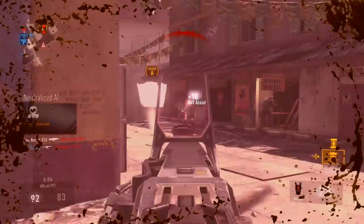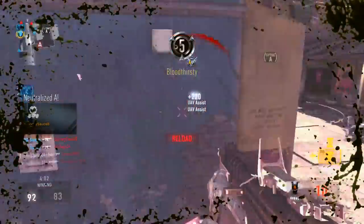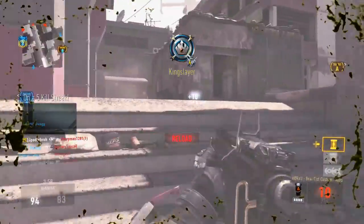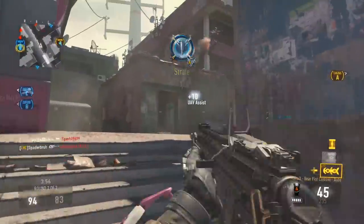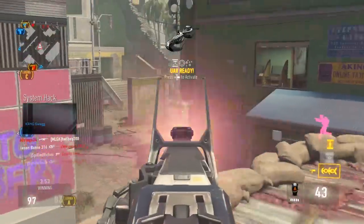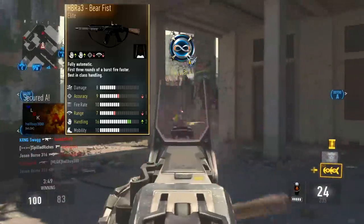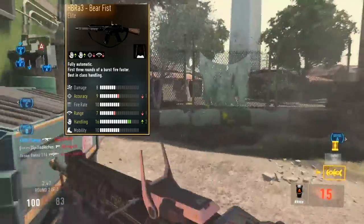In this gameplay we are using the HBR Bare Fist — an elite version of the HBR. It's very underrated. A lot of people overlook this weapon because it has very negative stats, nothing really positive about it. As you can see on the screen right now, it has minus one accuracy, minus one range, but plus two handling.